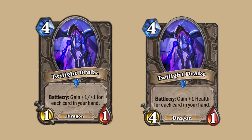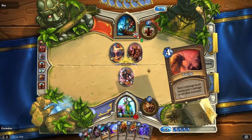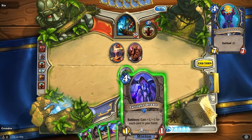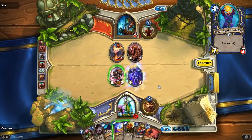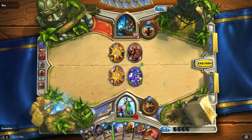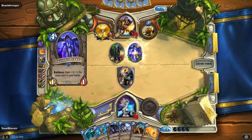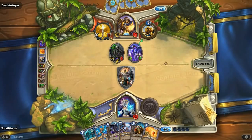Twilight Drake was nerfed into a 4-1 with Battlecry: gain +1 health for each card in your hand, from a 1-1 with Battlecry: gain +1/+1 for each card in your hand. Before the nerf, a Handlock could play a 10-10 Twilight Drake on turn 4, so if you thought the 4-mana 7-7 is broken, we used to have a 10-10 for 4 mana with no overload. Although the older version was better in most cases, it was weaker to BGH and to Priest's Shadow Word: Death.